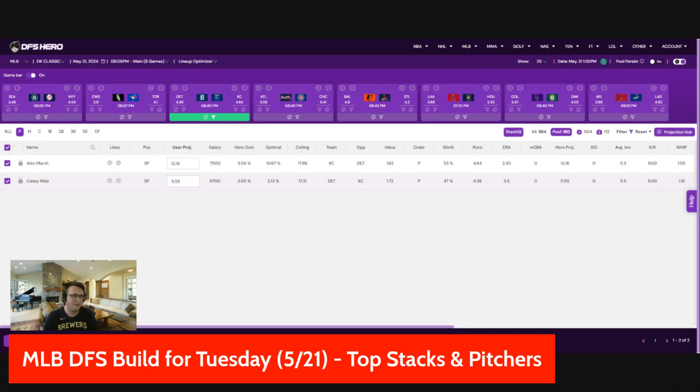On the other side are the Royals against Casey Mize — once a top prospect and talented pitcher, he's been better on the year with a 3.5 ERA. But this is not the place to use him. At 6.7K he's a decent value, but the Royals are not really a fun team to pick on — they have a lot of power, they don't strike out a ton, and the wind is blowing out in this game. I would favor lefties with the wind blowing hard out to right. The Royals have a lot of appealing lefties, so I would start there. Royals stacks overall look pretty good here.